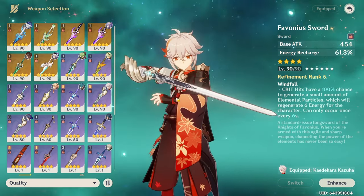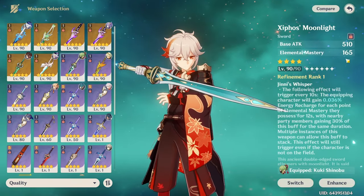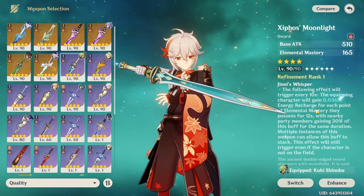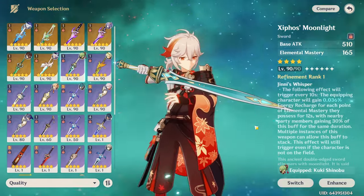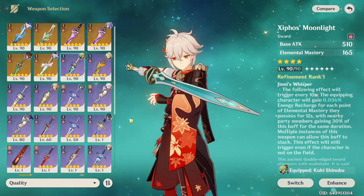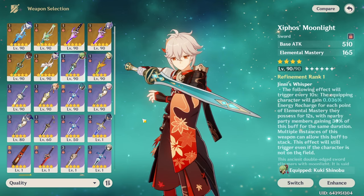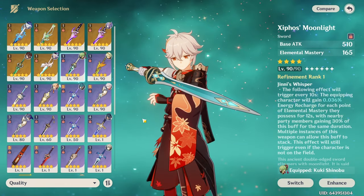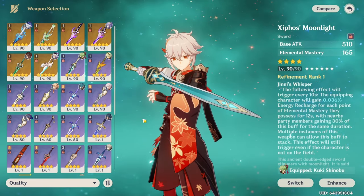There's a weapon that may even be better than Favonius on Kazuha, and it's Xiphos's Moonlight. This is a weapon with an EM main stat, but its passive sort of acts like Favonius sword — it provides team-wide energy regen based on Kazuha's EM. Since you're stacking EM to begin with, this is very, very good, and it becomes godly at R5. With Xiphos's Moonlight, it provides both EM and energy recharge, which is almost tailor-made for Kazuha.